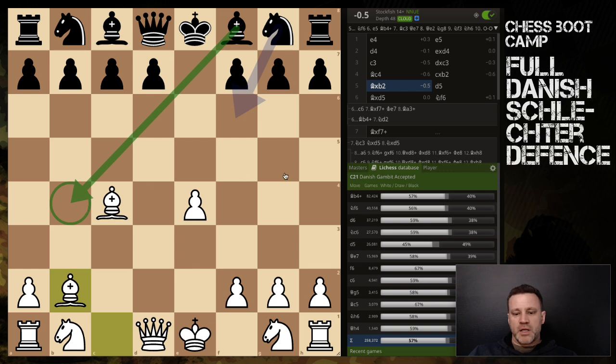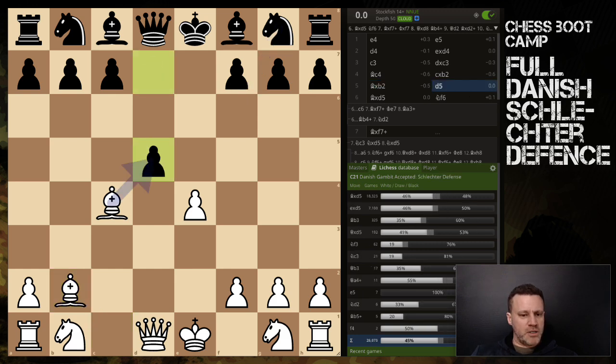We've looked at some stuff already: knight coming out, d6, and the most common Copenhagen with bishop to b4 check. Now we are in the world of the Schlechter Defense. So what is the Schlechter Defense? Well, it starts with d5.